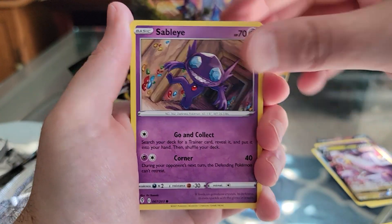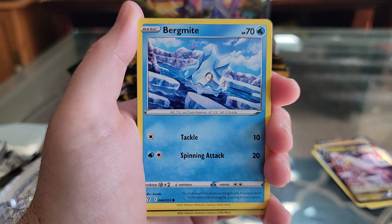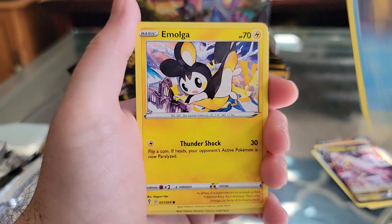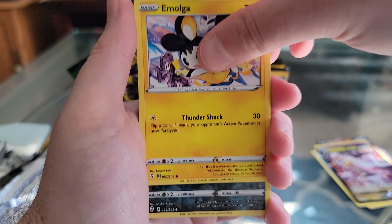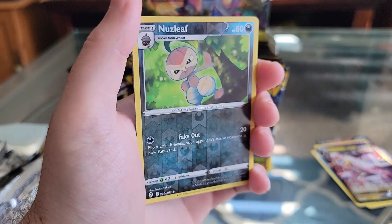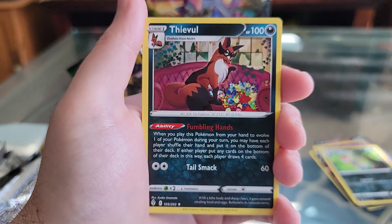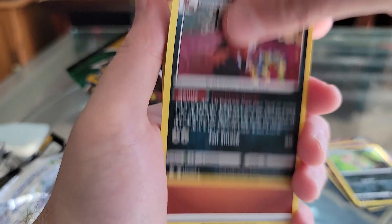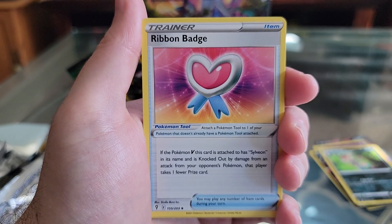Regular Sableye. Nickit. Bergmite. Carvana. Emolga — zipping around, that's cool. Reverse Hollow Nesleaf. Thievel — oh, he stole all the berries. Fighting Energy. Ribbon Badge.